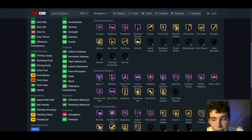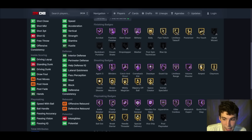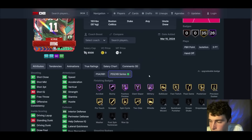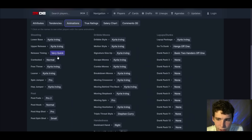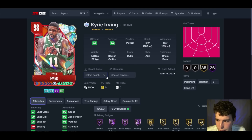Galaxy Opal Kyrie Irving — only way to get him is by gambling. 98 3-ball, 98 speed, 96 lateral quickness. His movement is the thing I like about Kyrie, and on very quick it's gonna be smooth. Offensively nearly unguardable, but is he worth that much? Is he a top five point guard? No. Kyrie Irving is absolutely not worth opening packs for. Even a pink diamond Devin Booker I would take every day over Kyrie Irving, so there's literally no point opening packs for him.